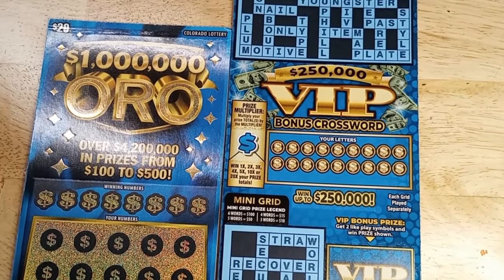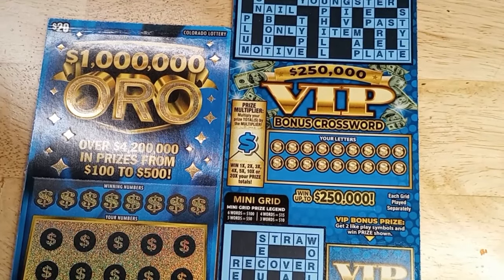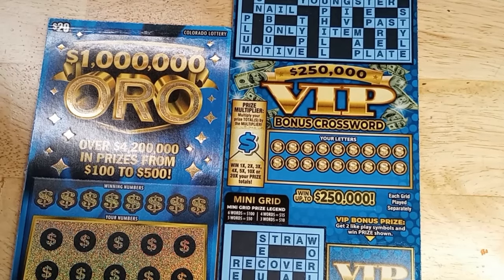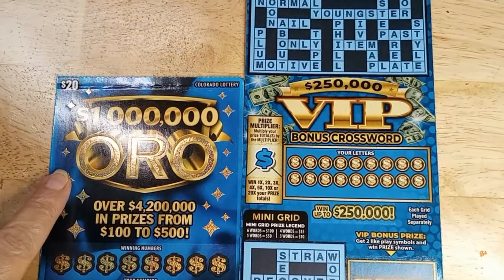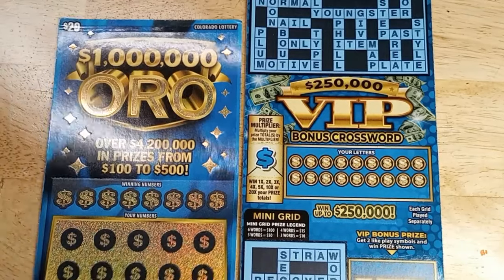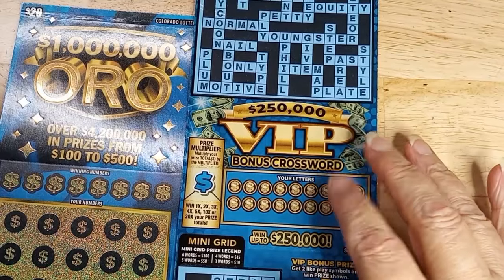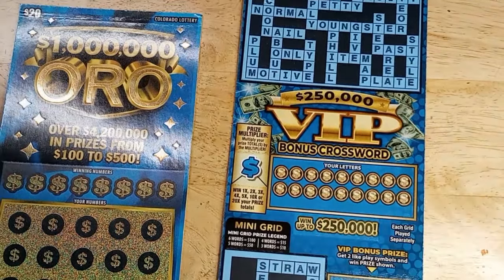Hello, this is Anna with Anna D. Scratch and Crass. I have a $30 session — it's just two cards. I found the $20 Oro card, so I bought one to see how it plays for us. And of course, you know my VIP crossword, which is the $10 card.